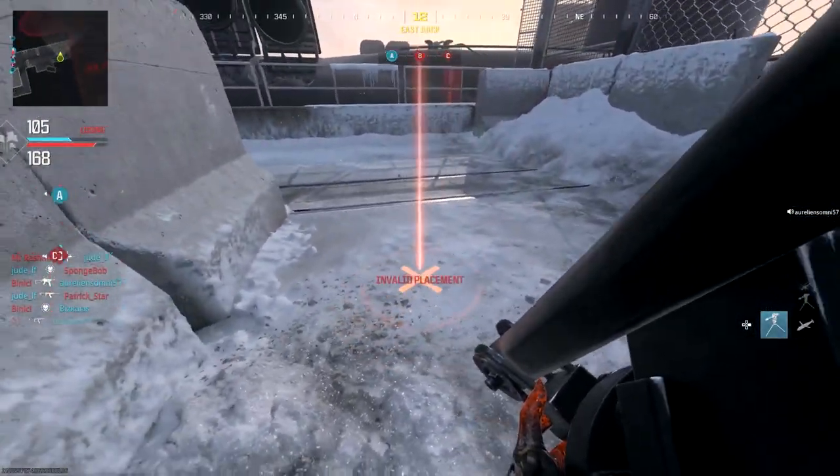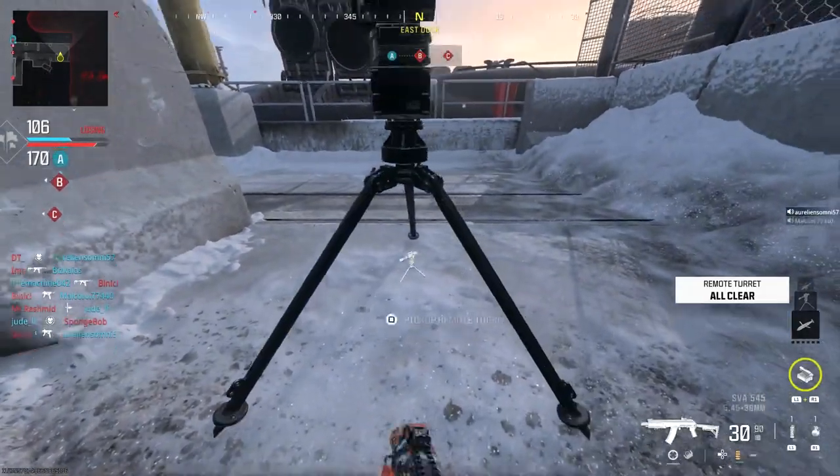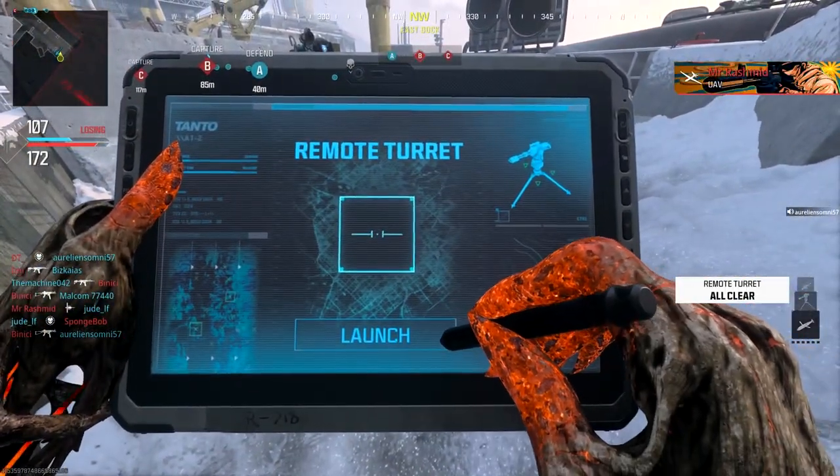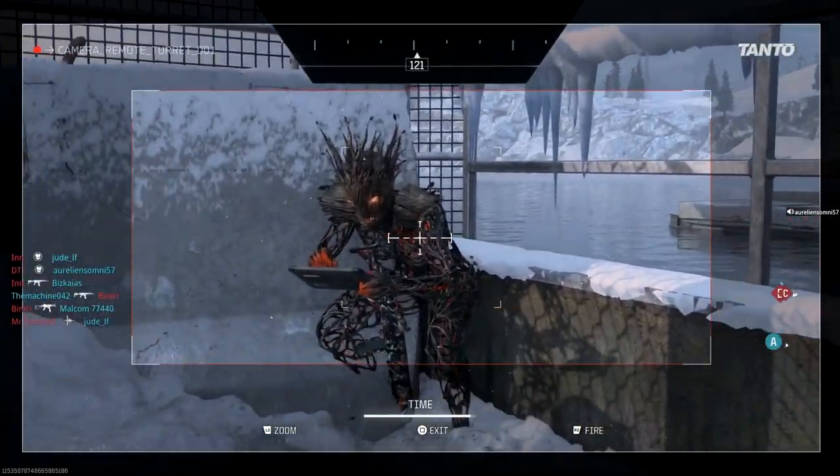So first things first, get yourself a remote turret. Once you have the remote turret, just go into the activation of the remote turret so you can activate it and shoot, but don't shoot the enemies — shoot yourself.